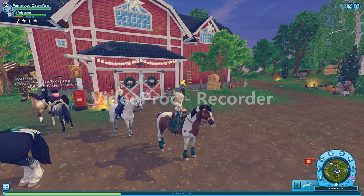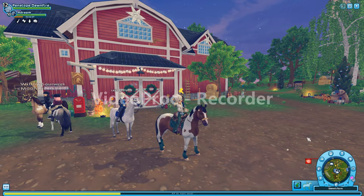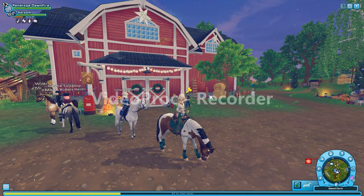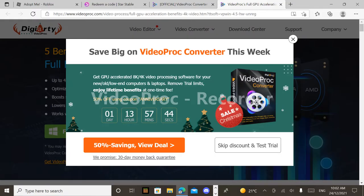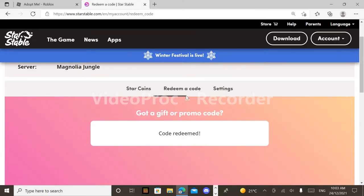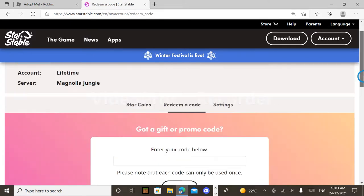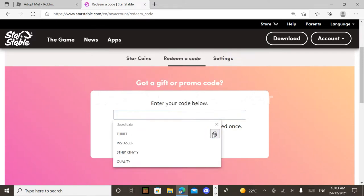We'll be having a look at a new code. As you can see down here in the red part, I have already redeemed the code, but I'm going to be showing you guys what that code is. Let's get out of here, go in, and close all those tabs — they'll make it slow. I have lots of codes here.